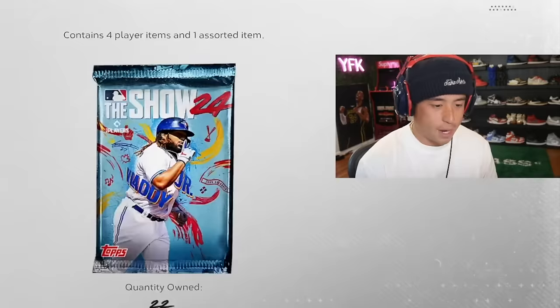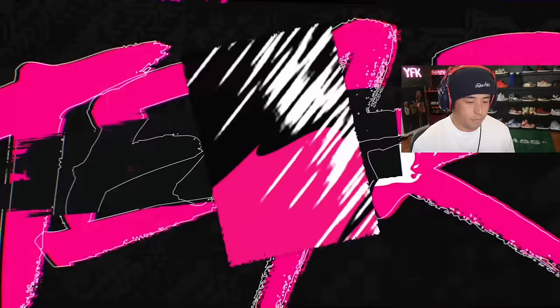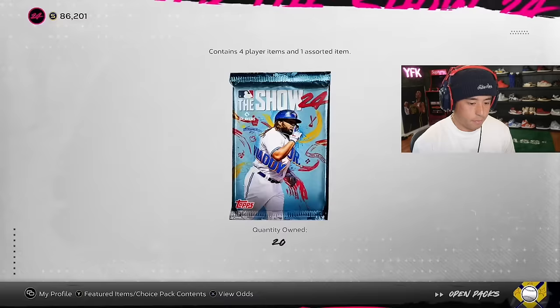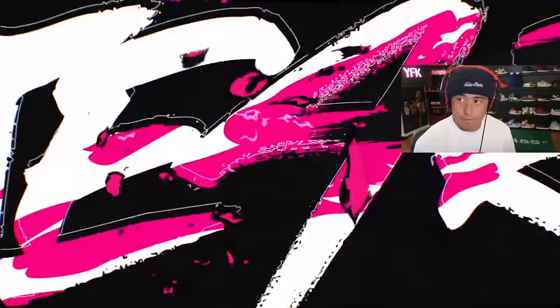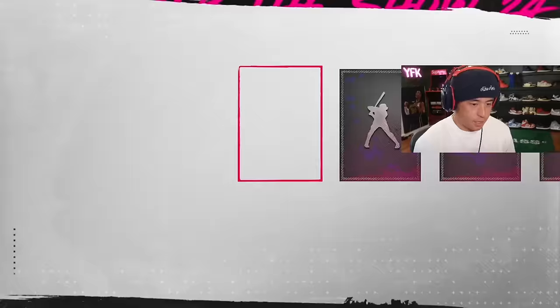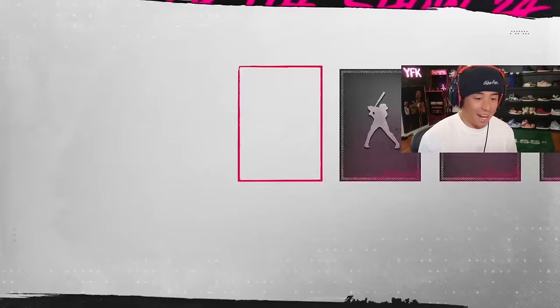You're going to hit it eight times now — one through eight. And now in these eight packs, one through seven... oh, there's the Casey Schmidt. Number eight — yep, Azokar! Let's go! All right, now you have to rip one more before you do it again. You're going to hit view odds and hit it 13 times — one through 13. And there you go. You just got yourself a Diamond.